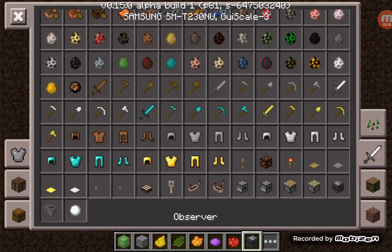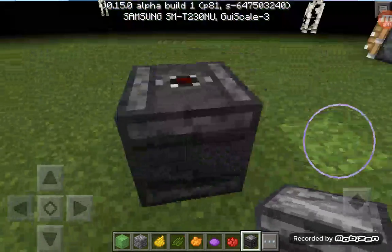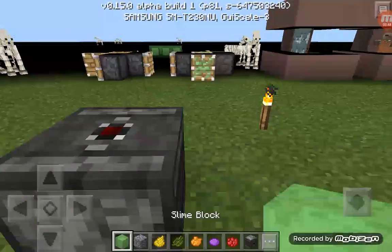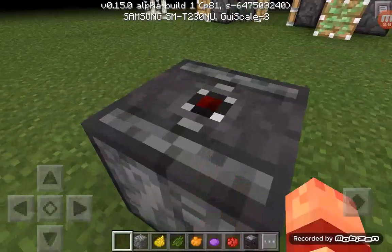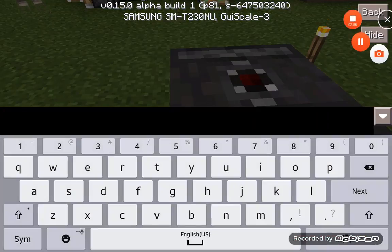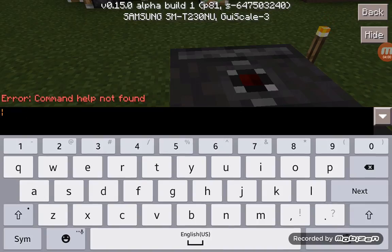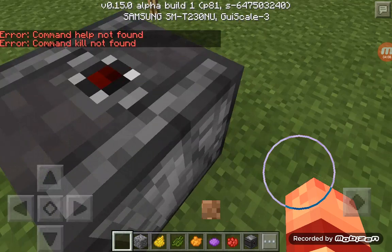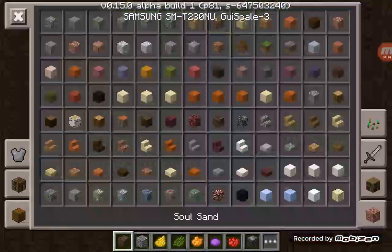There's a new observer block — let's check this out. It looks cool. I'm not really sure what to do with it. Someone said they added commands but I'm not really sure about that. The observer block is new and I haven't found out exactly what it does yet.